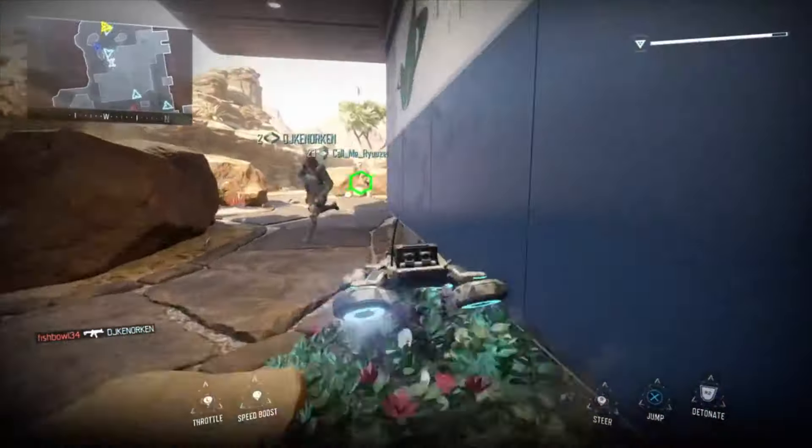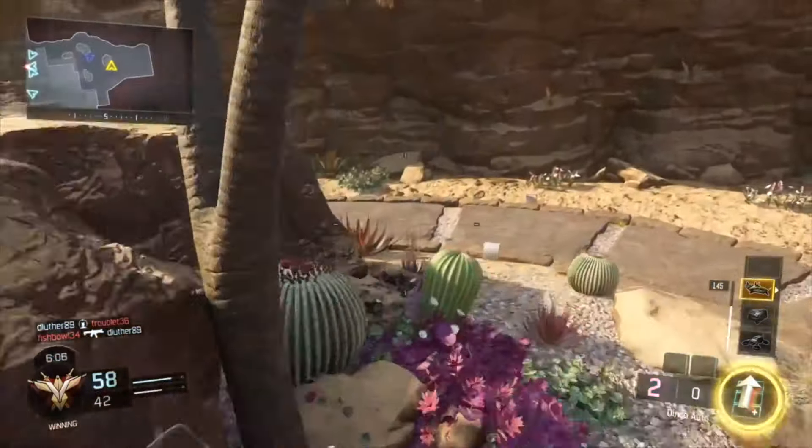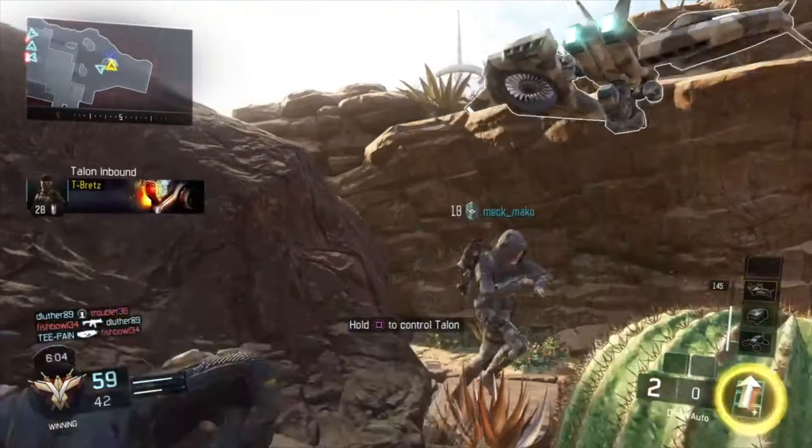I usually move to either this window here where I carefully look around. I also have this rocket launcher because it's very good for picking up an easy kill — it's a one-hit kill obviously if you can get the explosion close. I kind of progress a little bit forward. I wouldn't call it campy, but it's certainly not rushing either — I'd say tactical would be a good word for it.